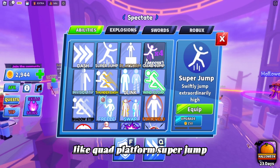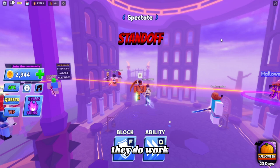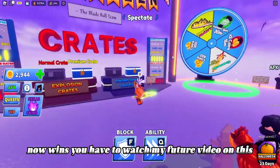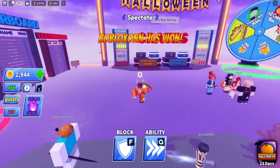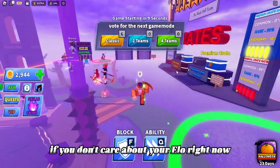For abilities, some don't work with auto clickers — like Dash, because you have to be moving when you use it. But others do work, like Quad, Platform, Super Jump, Force Field, and Telekinesis. For wins, you'll need to watch my future video since it requires a more in-depth breakdown of how wins work in Blade Ball.